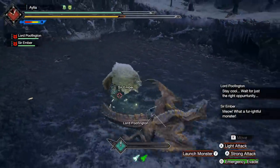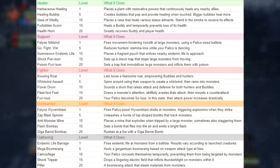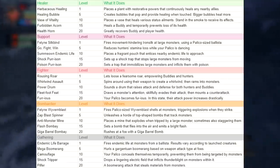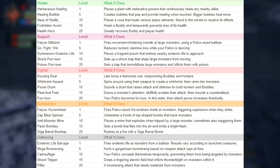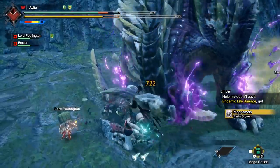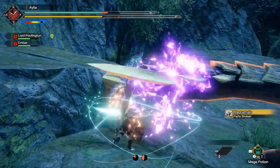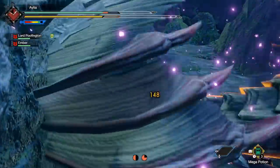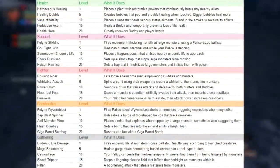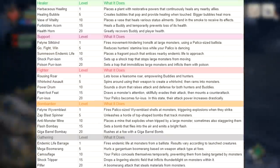Now we need to choose our middle three abilities. Working back from level 15, you want Shock Prison. It's really hard for any of the level 15 abilities to compete with a free shock trap during the hunt. A flash is not better than that. Making the monster thunder blighted for a potential stun is just a shock trap with extra steps. Forbidden Acorn just makes buddies unable to die for a while, but they're incredibly resilient anyway. Fleet Foot Feet distracts the monster and does some damage, but still can't compete with a shock trap.